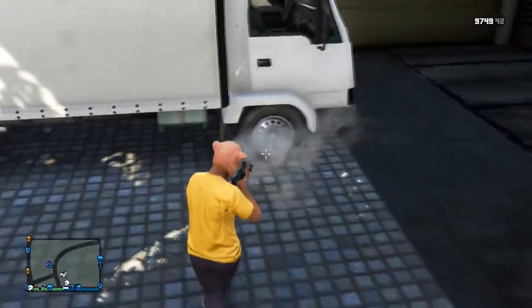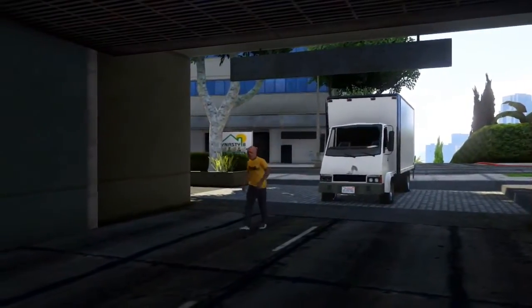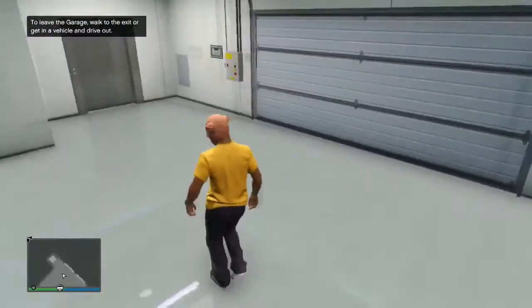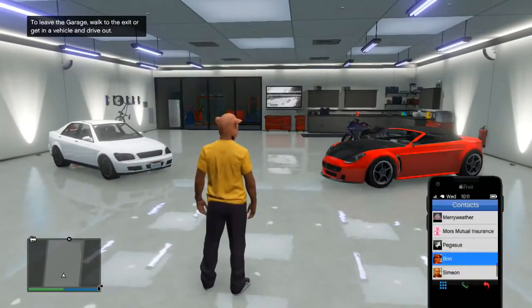Once you've done this, you want to head inside of your garage on foot just like normal. As you can see, the Mule isn't parked right up against the garage door — it's kind of a few metres back. Head inside of your garage and pick out any motorbike. I'm going to be using my Batty 801.